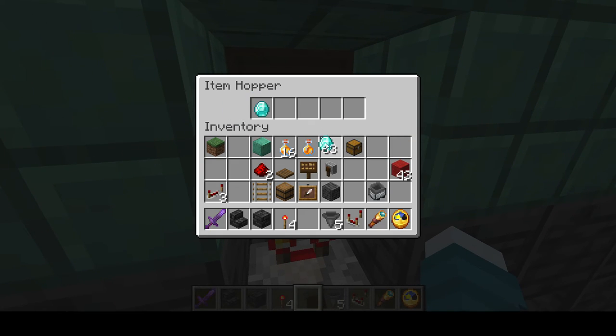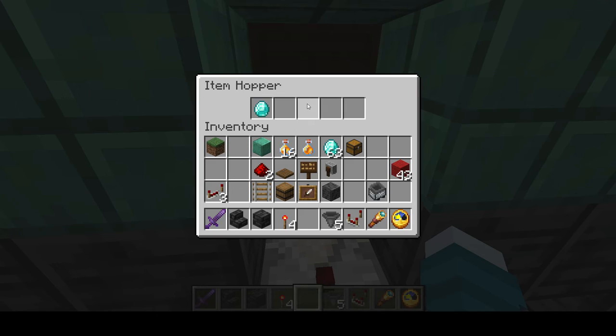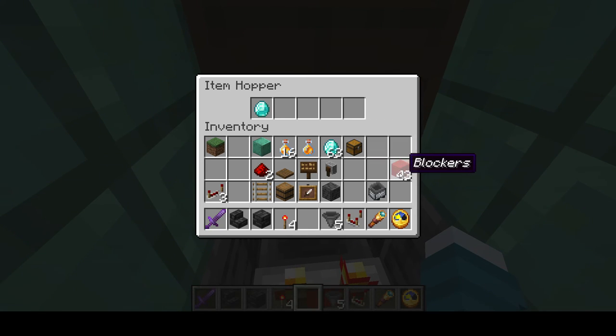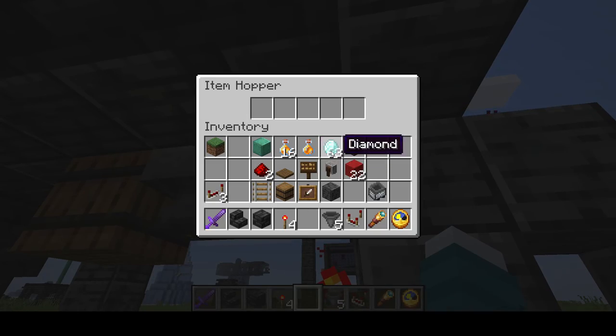Now we're going to set up the filter — put one diamond in here. You need to put enough items so that when an item gets detected in this barrel it will pass through only if it's a diamond. Put five filler items here — they can be any item as long as they're named something else and you're not going to use them, because putting them in the wrong barrel will break the whole system. Fill up to the last slot with five, then put six in the final slot. That's the item filter, except there will be one extra diamond left down here.